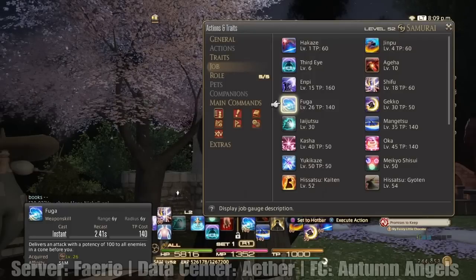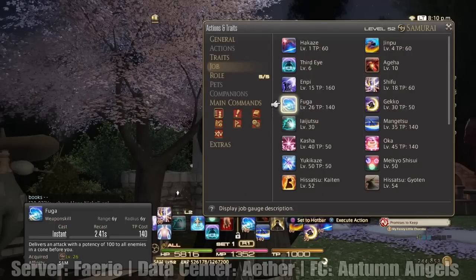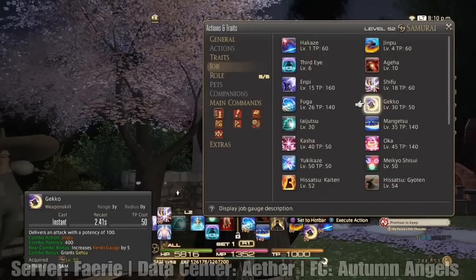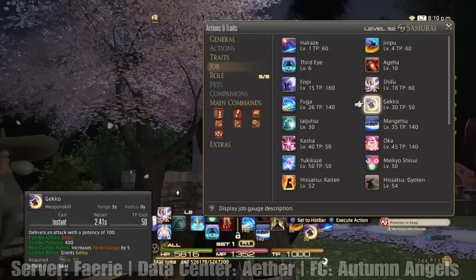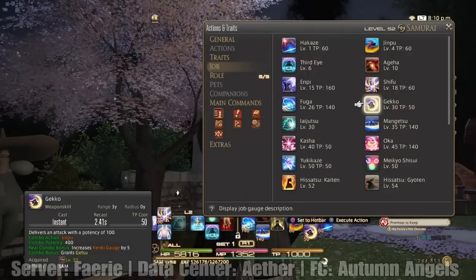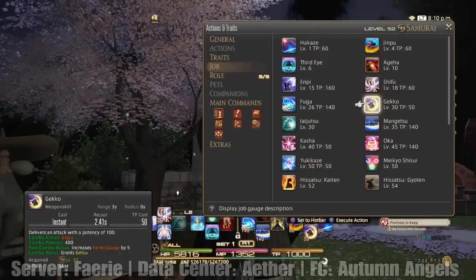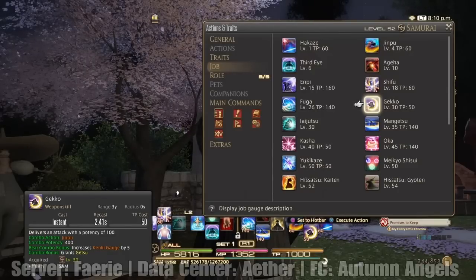Samurai has an AoE combo, which we're going to get into in a few minutes. The next move is Gekko, which delivers an attack with potency of 100. Combo action is Jinpu. So Hakaze, Jinpu, Gekko — that's going to be one of your basic combos. Combo potency is 400 and it increases Kanki gauge by 5. Keep your eyes on that Kanki gauge — I'll show you why that's so important in a minute.